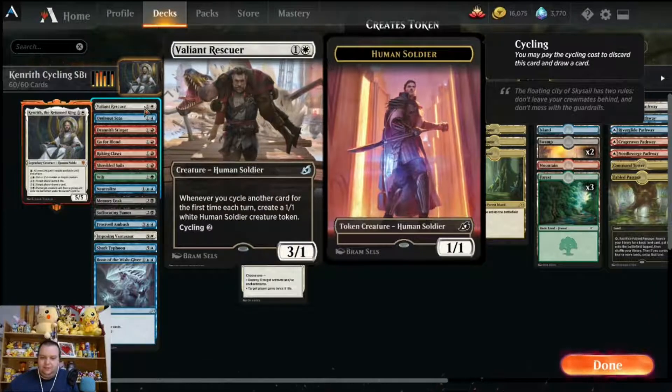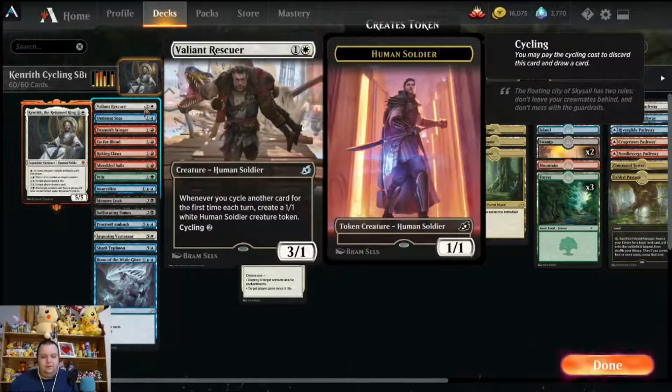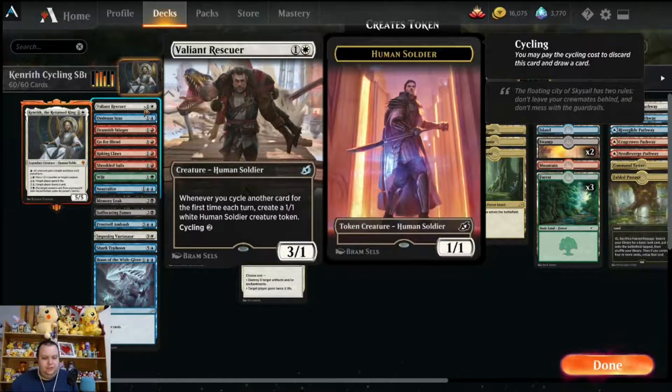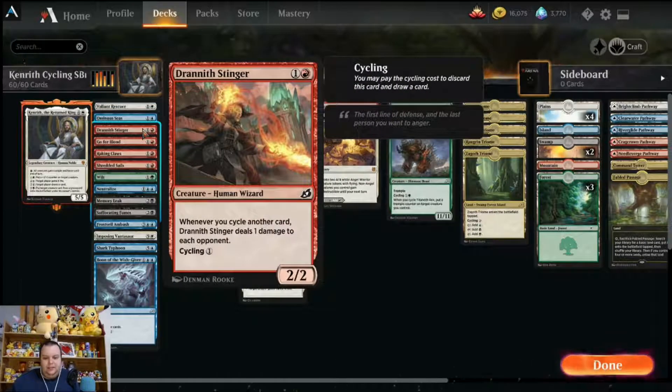Valiant Rescuer is a 3/1 — whenever you cycle another card for the first time each turn, create a 1/1 white human soldier creature token, and you can cycle it for two. Ominous Seas is another way the deck can win just by drawing cards and making big 8/8s. It is blue and a colorless for an enchantment; whenever you draw a card put a foreshadow counter on it, remove eight foreshadow counters to create an 8/8 blue kraken token, and it has cycling two. Darneth Stinger is a two mana 2/2 — whenever you cycle another card, it deals one damage to each opponent, and you can pay one to cycle it.